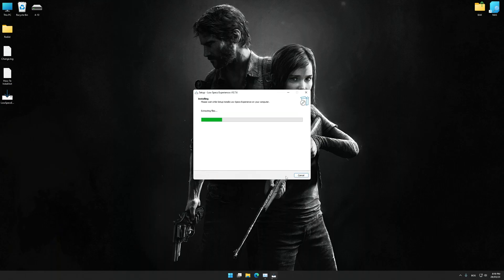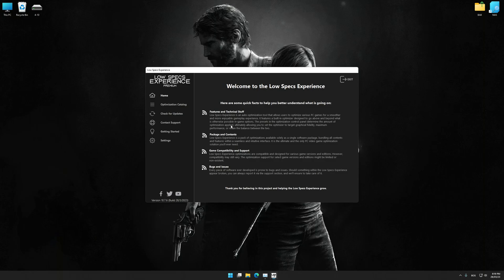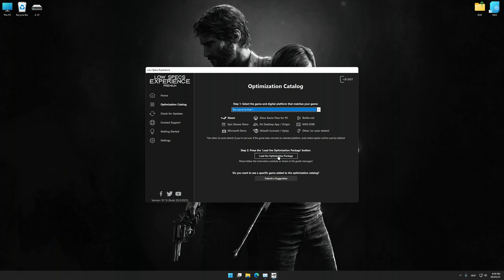First of all, start the installation process for the Low Specs Experience. Once it's done, start it from the newly created Desktop shortcut and select the optimization catalog. From the top of the menu, select the applicable digital platform, and then select The Last of Us Part 1 from the drop-down menu. Once that is done, press load the optimization package.